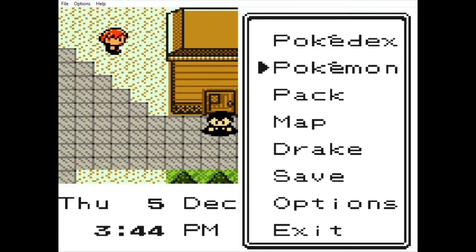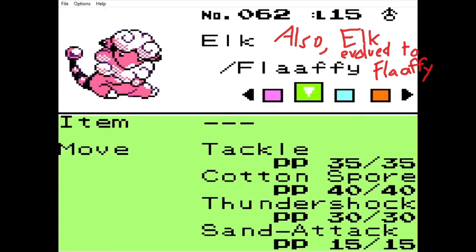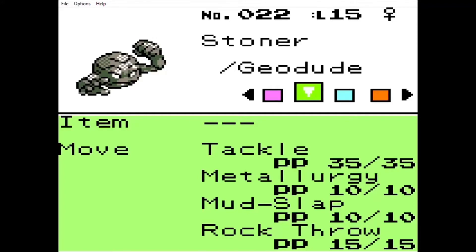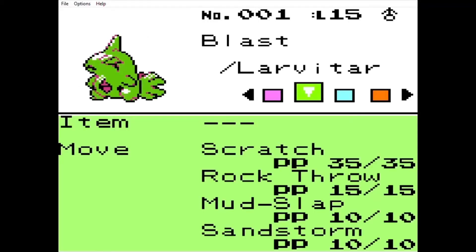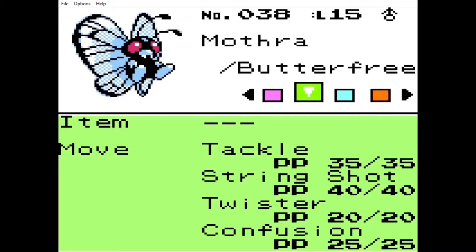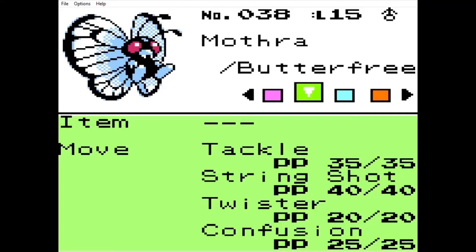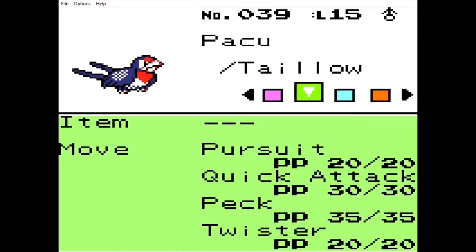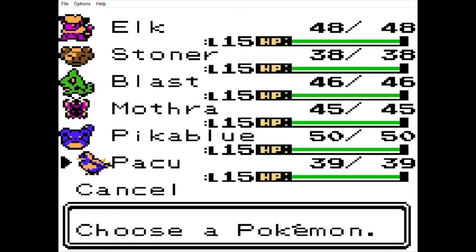Alrighty, let's see here. We got Elk, who's up to level 15 - I think it learned Sand Attack because it had Thundershot before. Stoner's up to level 15, nothing new there. Maybe Metallurgy, but that doesn't really do much - it just changes him to a Pure Metal type. Nothing new for Blast. Mothra learned Twister, which is a Dragon type move. Nothing new for Peekaboo. And Paku also learned Twister - that's also a Dragon type move, so we have some Dragon type moves.